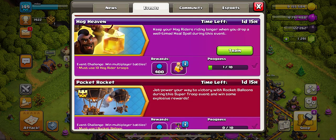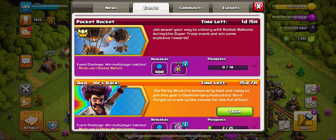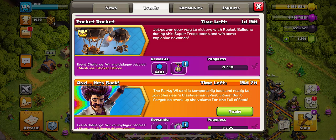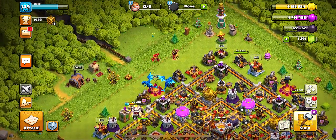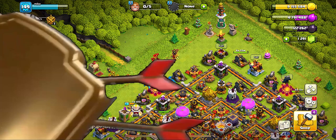We also have a couple other events going on. Hog Heaven requires you to win multiplayer battles using ten hog rider troops. We also have the Pocket Rocket event — unfortunately my balloons are level 7 and you need level 8, so I can't complete it. If you do complete it, you can unlock a shovel of obstacles that goes right to your town hall. But I really want to show you guys how the pocket rocket works, so let's hop into a match.